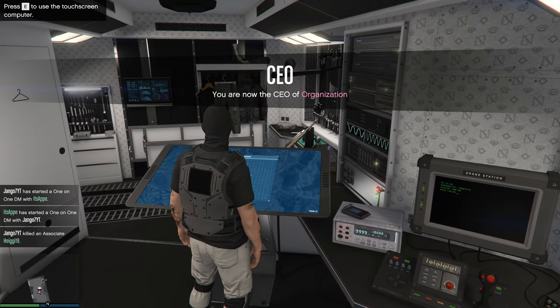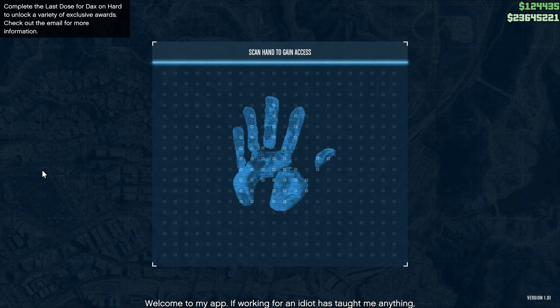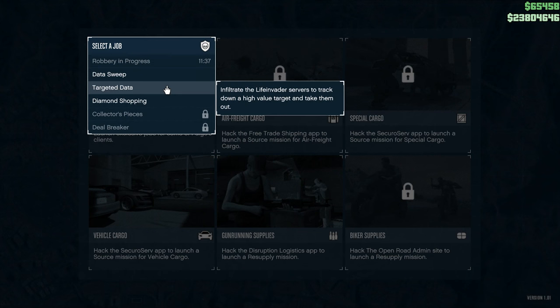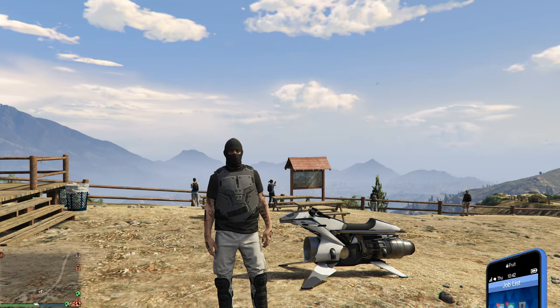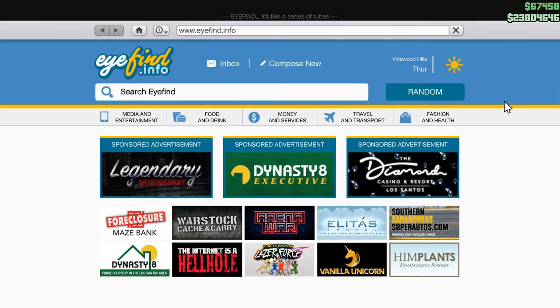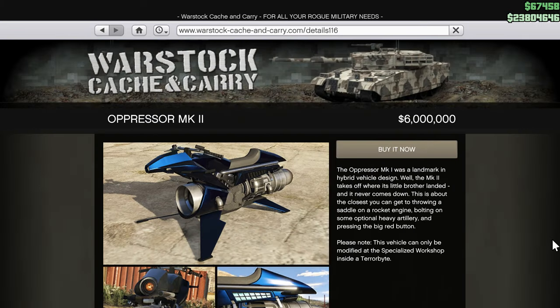After that, you can start playing the 5 client jobs missions in Terrorbyte. You can go through 5 different missions or 5 identical missions — it does not matter. After completing 5 missions in Terrorbyte, you will be able to buy the Oppressor MK2 for 6 million.